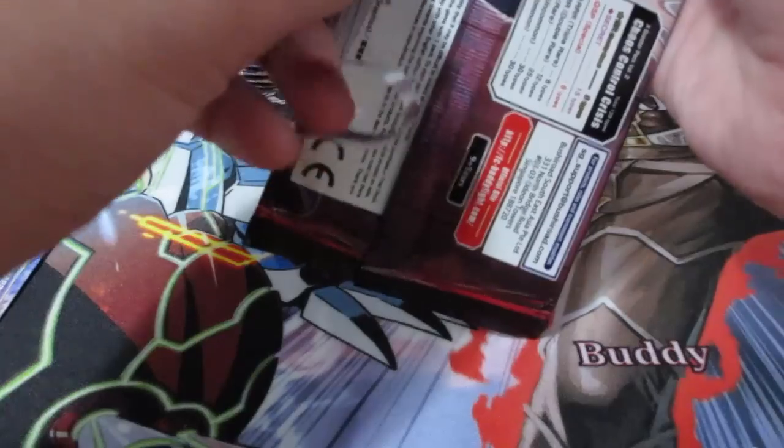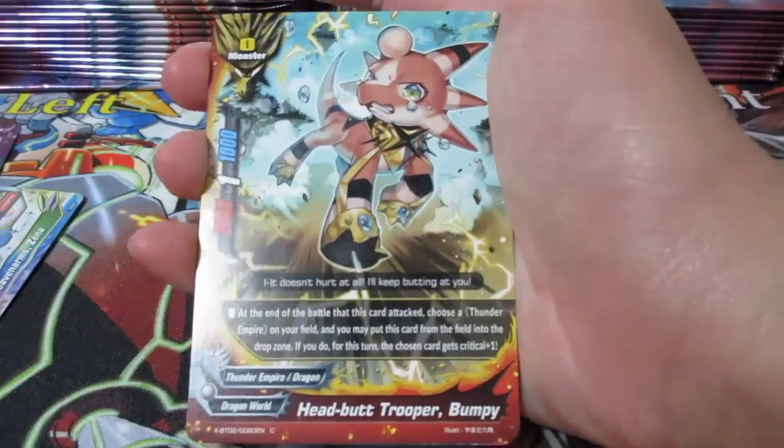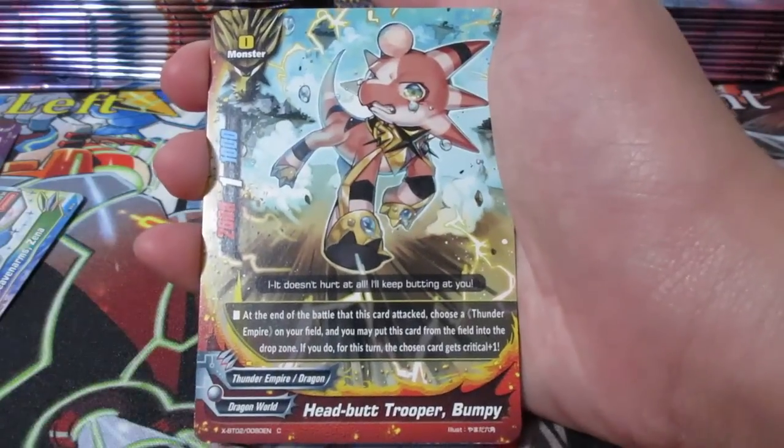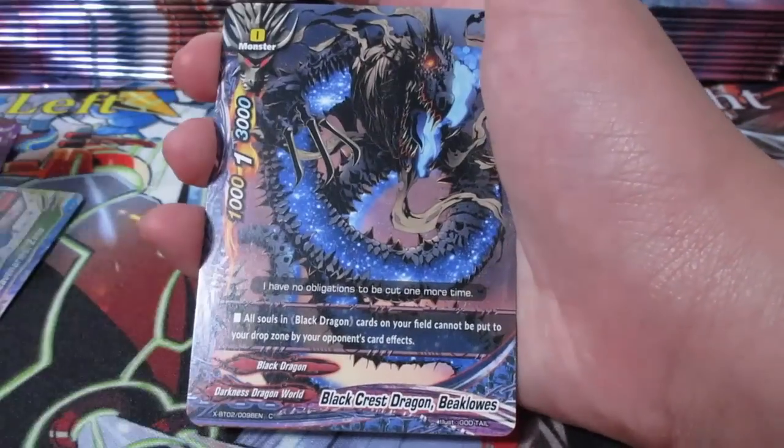I feel like the rates for Buddyfight packs are just really high. This is also really nice - size 0. We got Headbutt Troop Aware Bumpy. This card can also be used like Boomerang Dragon - you use this card, you attack, end of the battle, you use this effect, you give Crypt Bless One to Bats. Pretty nice combo, in my opinion.